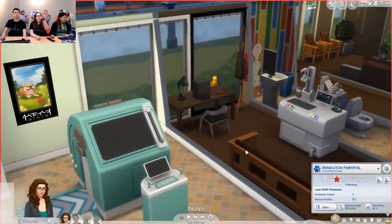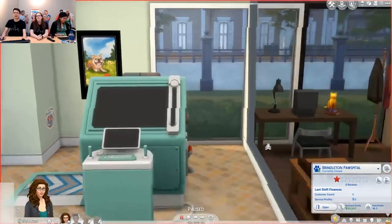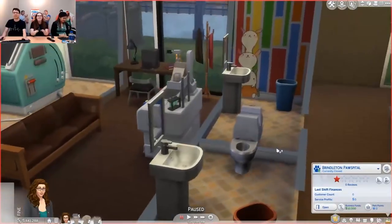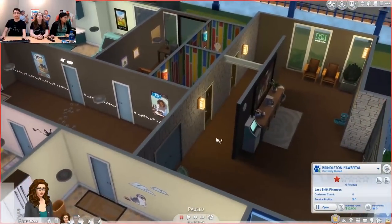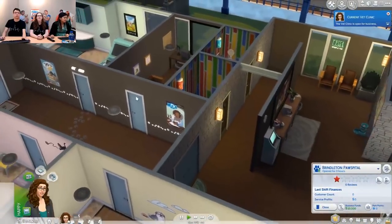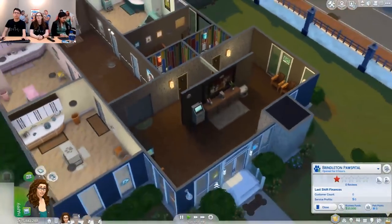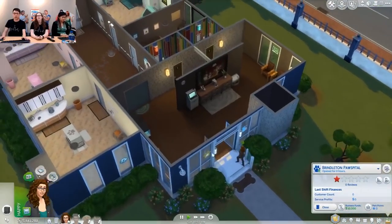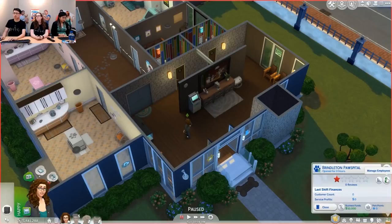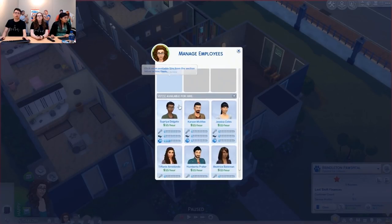One thing I want to do first is lock the door in my office so nobody else can get in — everyone but employees. Right now I am the only employee; we don't have any actual employees here yet. But you can totally hire more employees. This button on the venue panel lets you manage the employees you want to hire. Right now I'm able to hire one additional vet. You can see their respective skills: handiness, charisma, and the new vet skill.